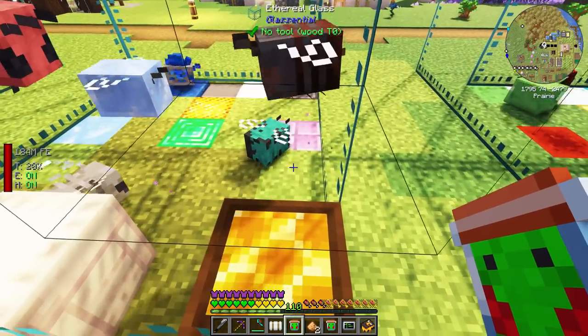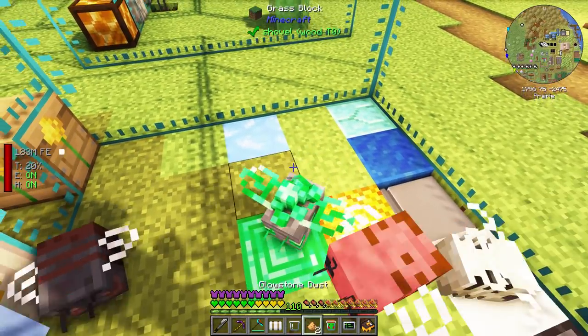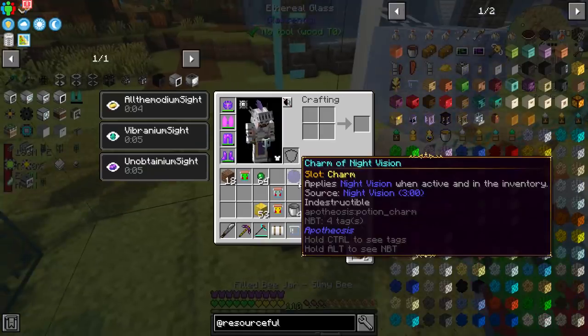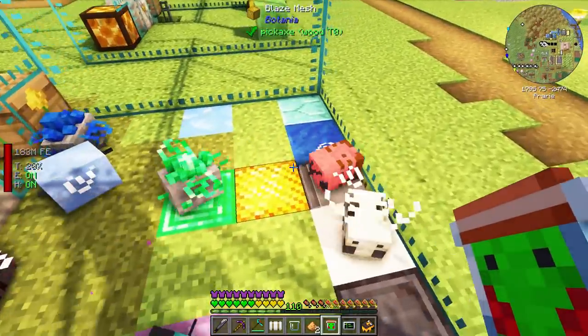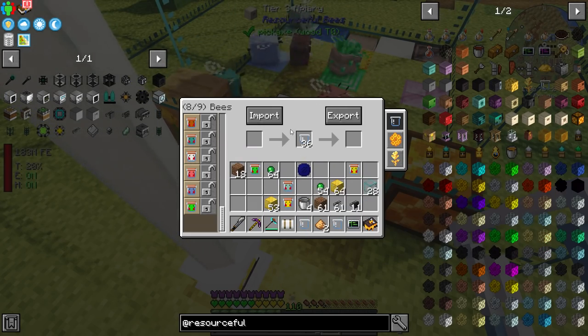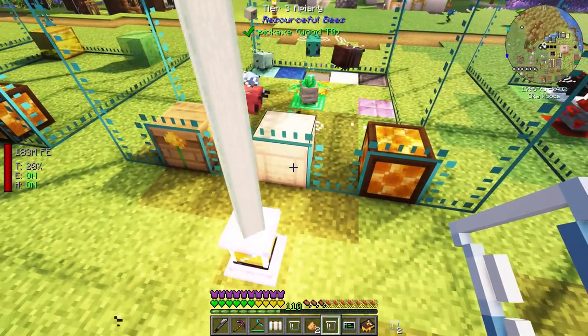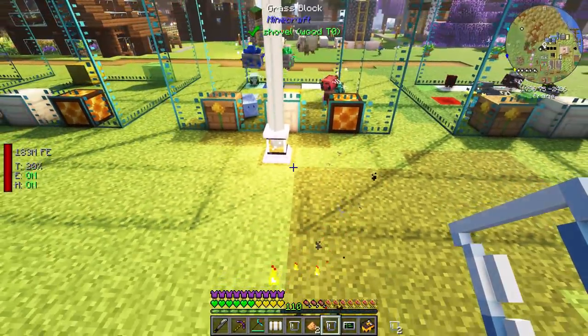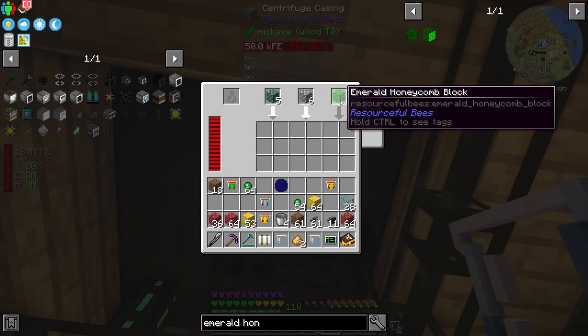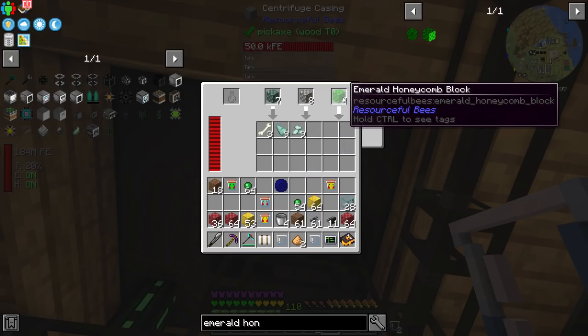Let's try putting the bee in manually. There we go — the emerald bee has flown into the apiary. Even if you can't import the bee automatically using the UI, you can just right click and toss the bee in there and it will still work. Now we need to configure the centrifuges for the emerald bee honeycombs. You can't actually centrifuge certain honeycomb blocks — it was gumming up our entire system. There's our first emerald honeycomb, and fingers crossed we're going to get some sweet emeralds.